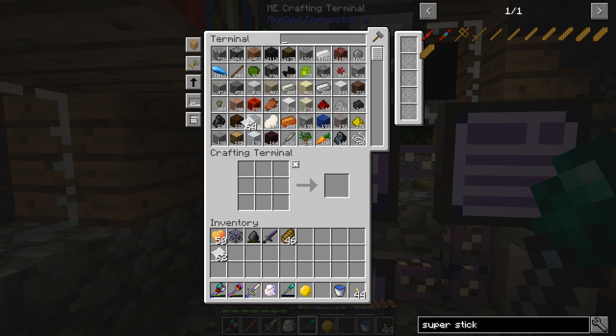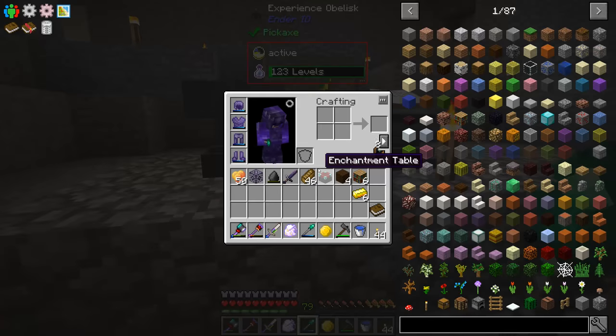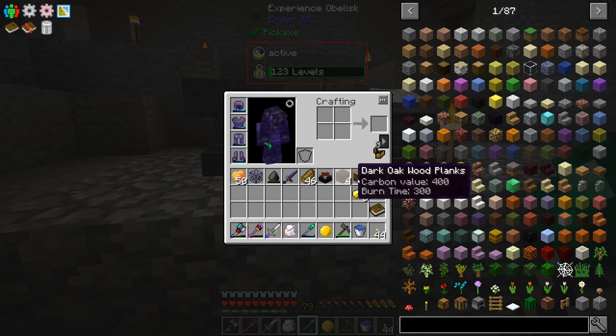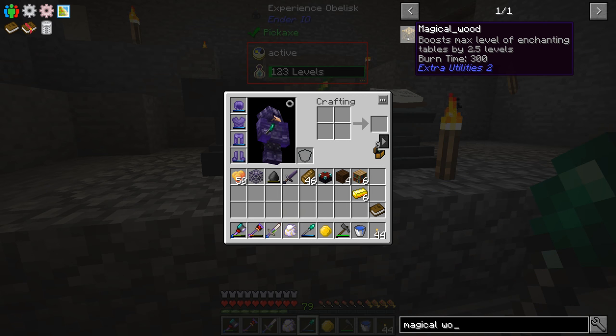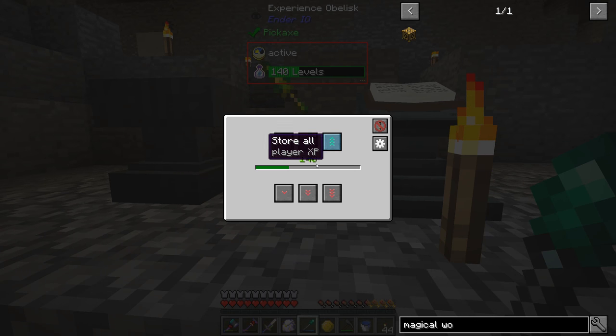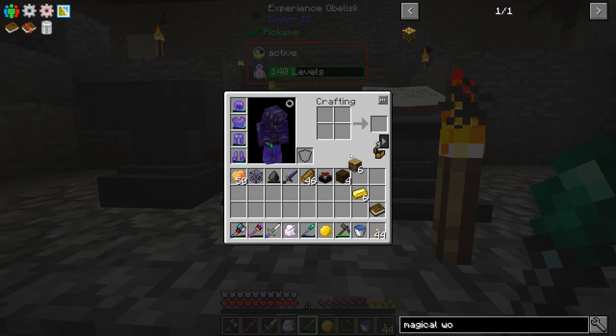Now we need to turn that into books and start doing a little enchanting. Since we're going to be doing enchanting, we need bookshelves and an enchantment table — I made both of those. But then I saw there is magical wood, which says it will boost the max level of enchanting tables by 2.5 levels. Let's dump our XP in and take out four levels to make ourselves some magical wood.